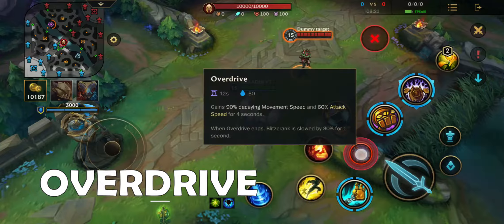Second ability, Overdrive. Gains movement speed and attack speed for 4 seconds. When Overdrive ends, Blitzcrank is slowed by 30% for 1 second.